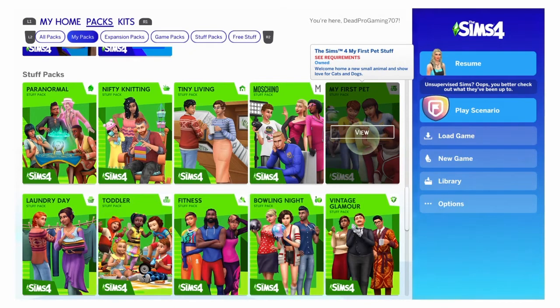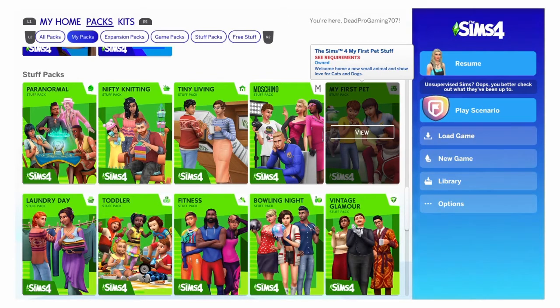My Pet Stuff — I say this is probably one of the best things because it adds like a little guinea pig. But I have to be honest, I'm gonna put it in okay because it adds a guinea pig or a hamster. Moschino Stuff — I say it's okay because I don't really have my sims take pictures of themselves, but I do like the fact that it gives you more different styles and poses you can take.